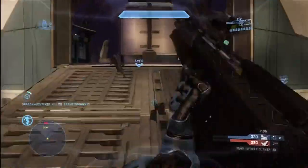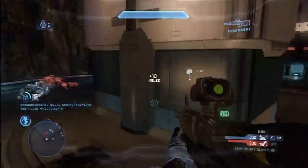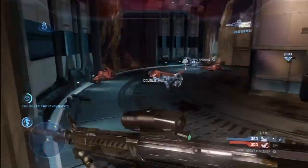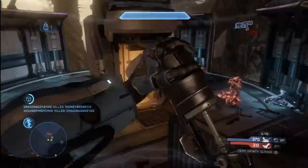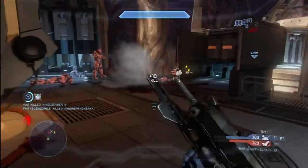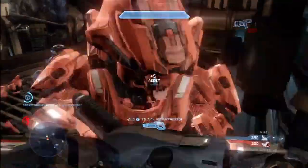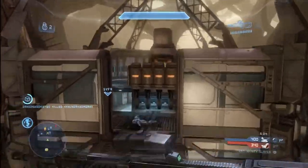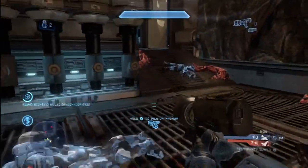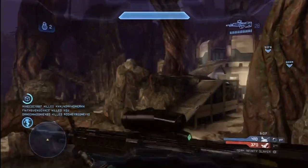I want to talk about specific approaches for the Abandon map. I like to load out with a jetpack here because there are a lot of different tiers on this map, and while there are lifts to help you get up to them, I strongly discourage you from using lifts in any map or game type unless you absolutely have to. Taking lifts is kind of a last resort tactic — you never know what's waiting at the top. That's why I like the jetpack on Abandon, and it lets me move around the map more easily.